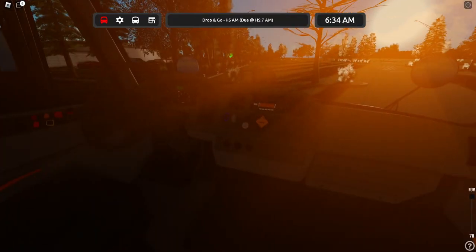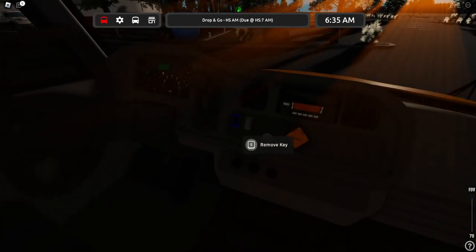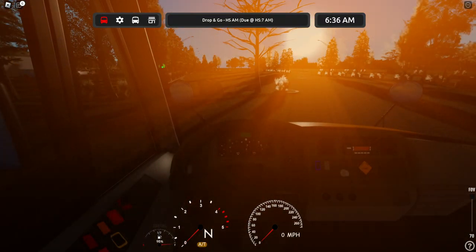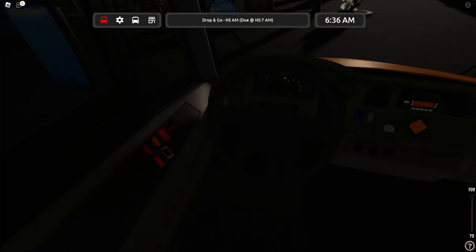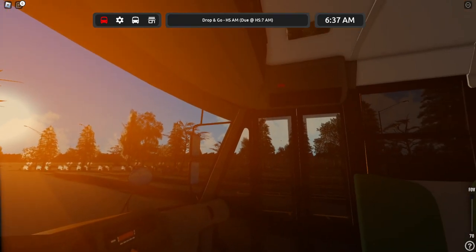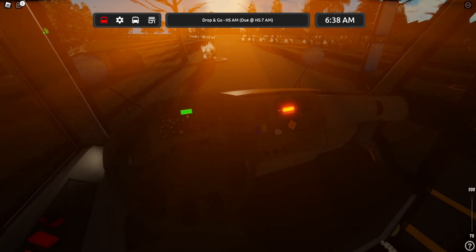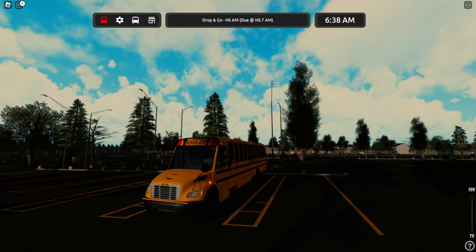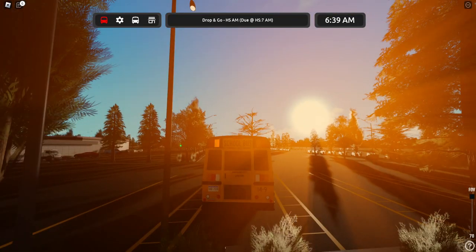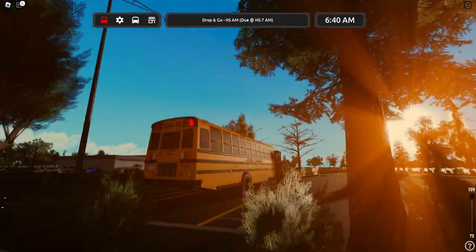Now, to start the bus, you actually have to insert the key. I think this is a Huxley bus. Look at that — so beautiful. Here's the ambers, there's the reds, everything you love to see.